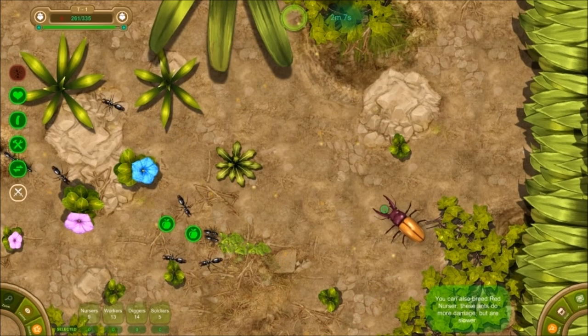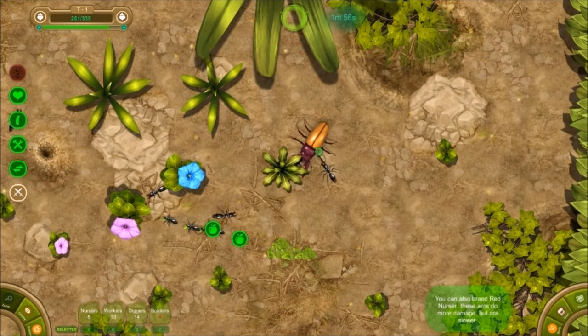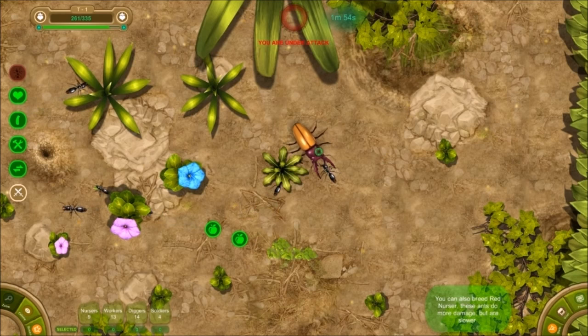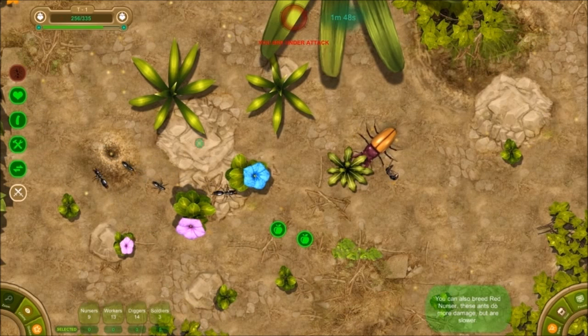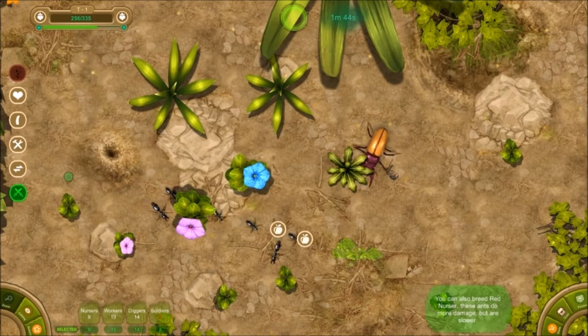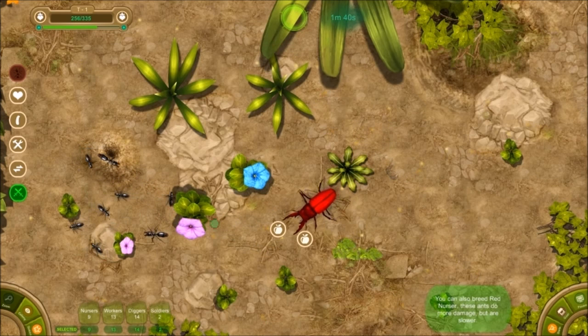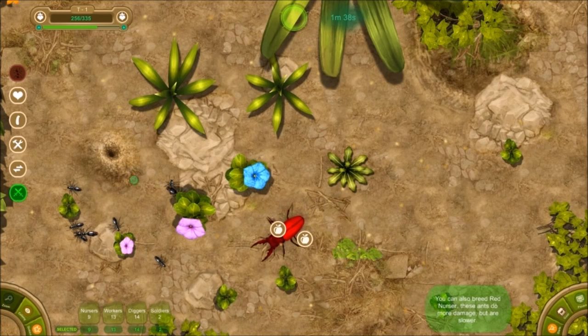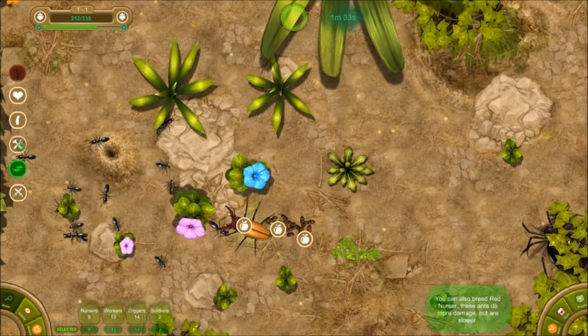Looks like we got another intruder — looks like a beetle. Looks like we might need all hands on deck for this one; our soldier ants aren't gonna do very well by themselves. Stop everything. They did some damage — just those three soldier ants alone did quite a bit. The last one finished them off.